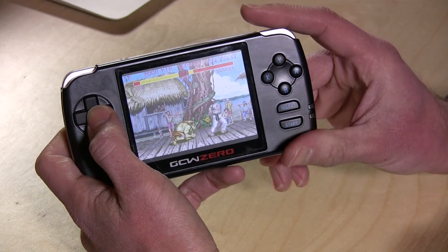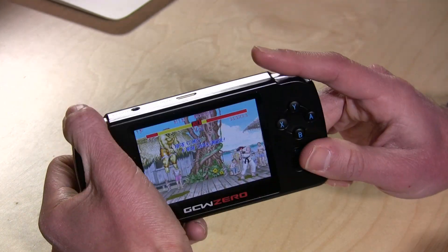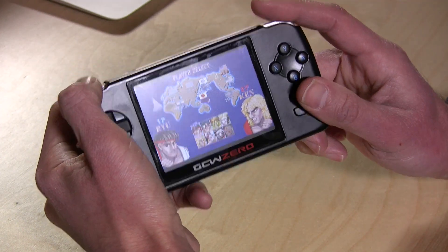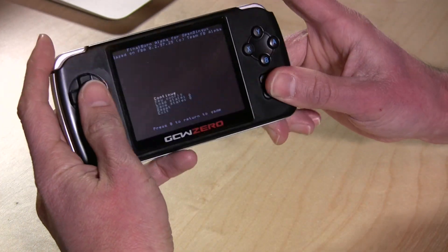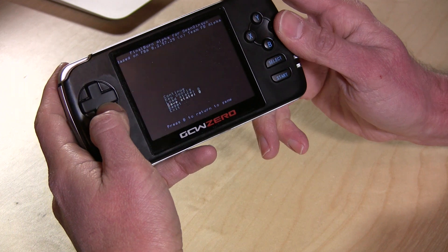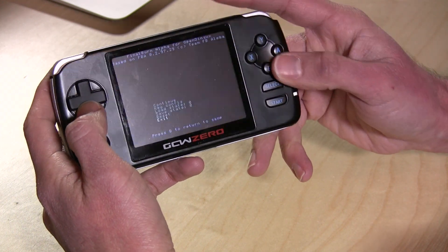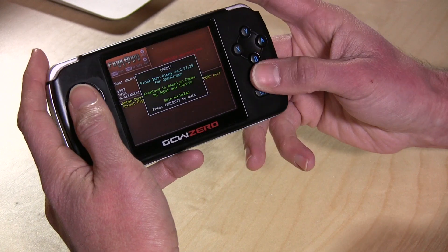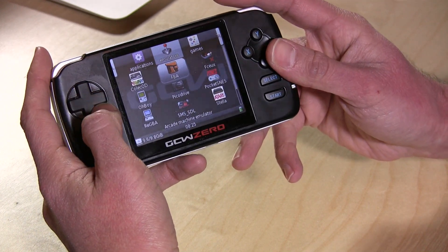There are a bunch of other emulators available for this as well. They all exit the emulators in different ways, so you just have to remember what the key presses are. This one I think you hit all four buttons — select, start, and the two bumper buttons — and you can get out. But you can also save your state as well, so you have some options there too.